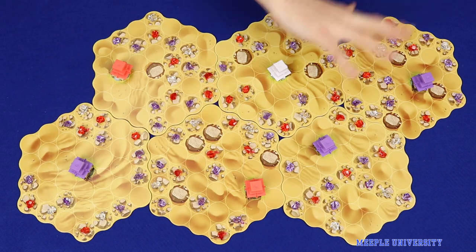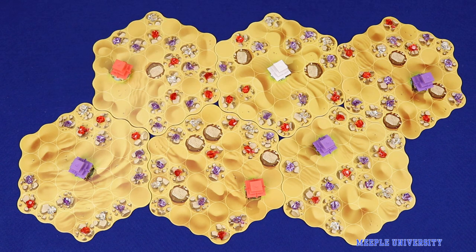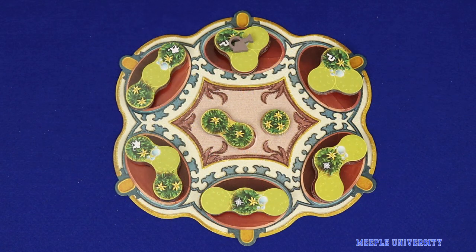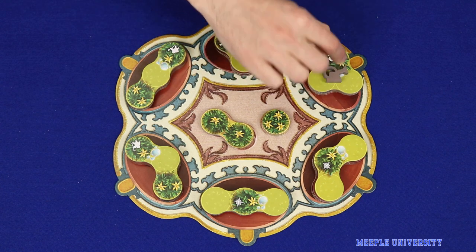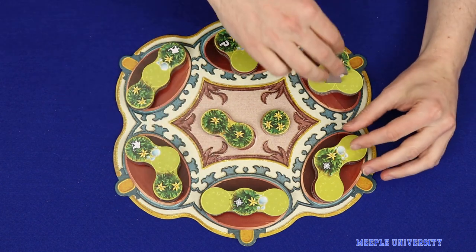At the start of the game, the desert is seeded with three colours of gems, one fountain per tile, and no vegetation at all. On each turn, the player chooses one vegetation tile from the common rondel. Taking the next tile clockwise is free, or the player can move further around, paying one gem for each tile skipped.